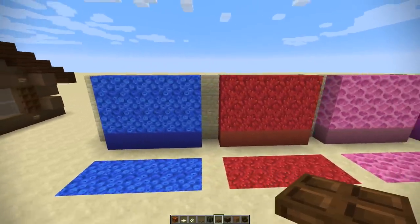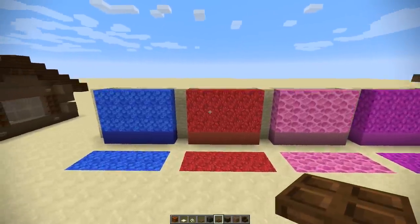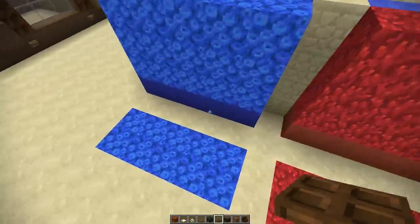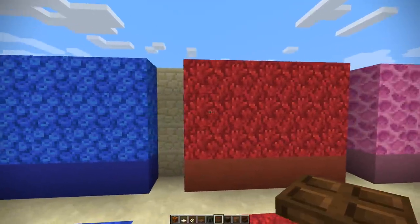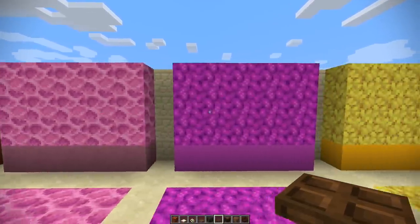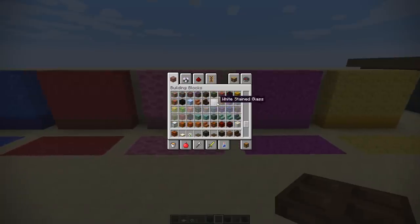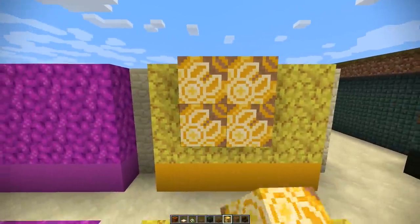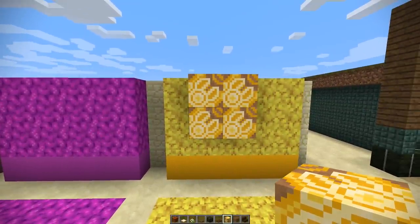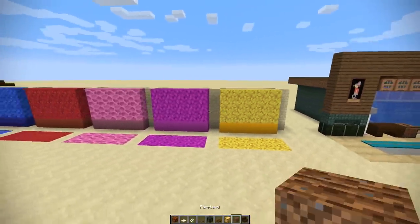I wanted to show you the coral and how it could be used as a wallpaper. If you put some water behind the wall itself — imagine this in a bedroom — you could use this as a really nice patterned wallpaper. The same with all of these; they work really well as a patterned wallpaper, maybe even more so than the terracotta blocks, which I think can be a little bit over the top. The yellow glazed terracotta does look like a kitchen wallpaper to be fair, but this one's just a bit more mellow.